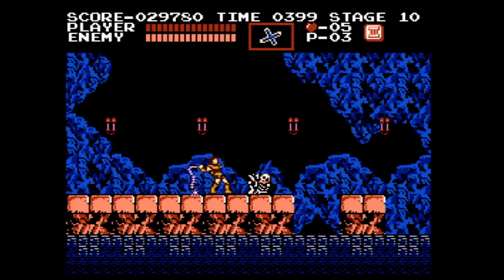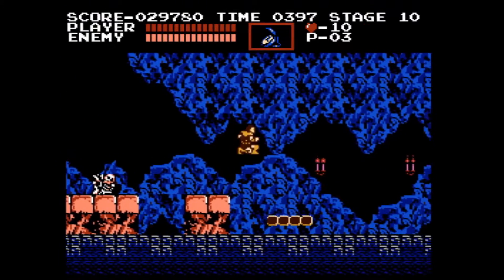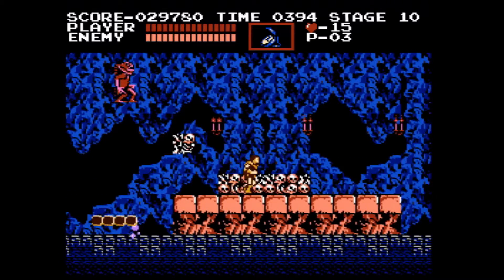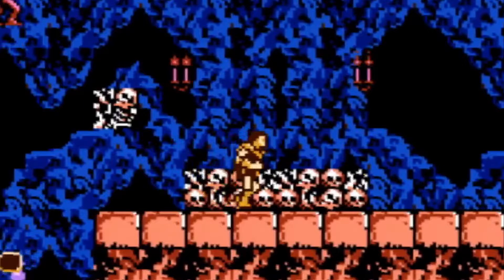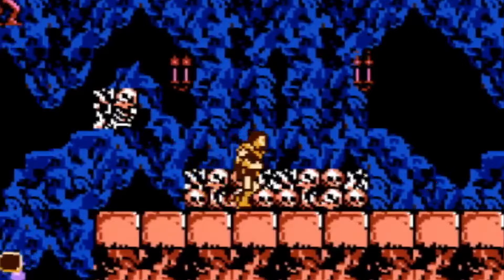We're going to do three whip strikes, then immediately jump up and grab the big heart, grab the stopwatch, and grab a second big heart. Right here I use a very specific visual indicator for where to jump — it's going to be on the fifth block of this platform, the little black triangle next to the skull. Underneath Simon on the bottom row of skulls there are three scrolls in a row, and I'm basically jumping right before the end of the third skull.